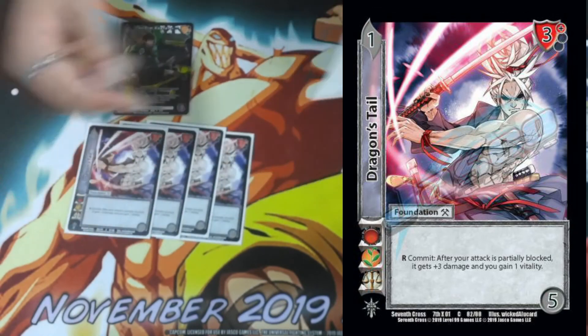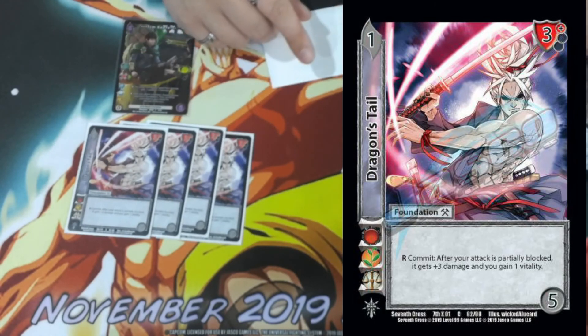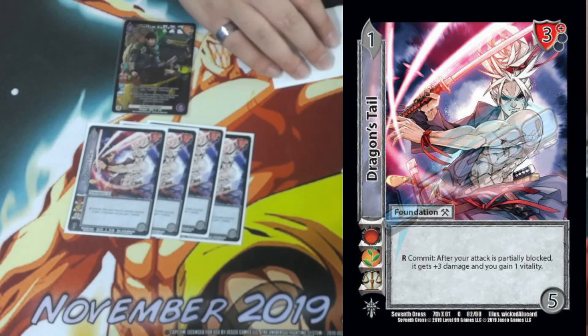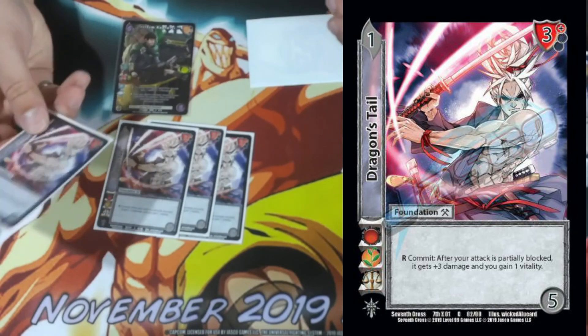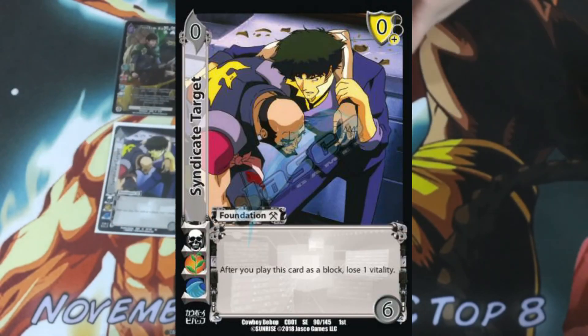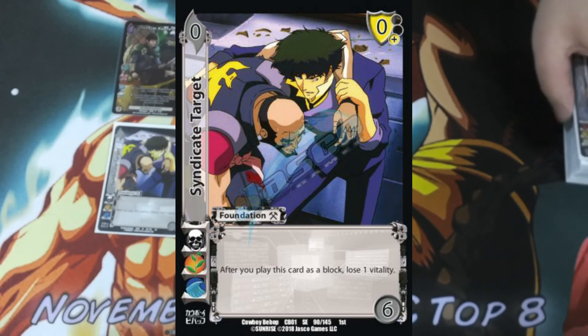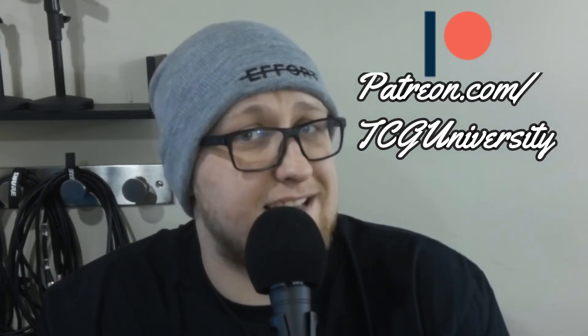Four Dragon's Tail — one difficulty, five check, three little high block. Respond commit: after your attack is partially blocked, it gets three damage and you gain a vitality. If our opponent tries to partial block our attacks to take less damage, we just increase the damage and gain life. Last card in the deck: one Syndicate Target — a zero difficulty, six check, zero low block. After we block with it, we lose a vitality. It's a simple response to things like Cherry Toad Nutcracker — we just don't want to deal with that. Thanks for checking out the profile guys — let me know what you think about my Tim Keith deck in the comments. Check out the Campus Championship to see the deck in action. If you want to support us, go to patreon.com/tcguniversity, and as always, stay alert!